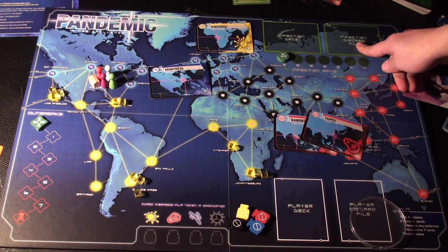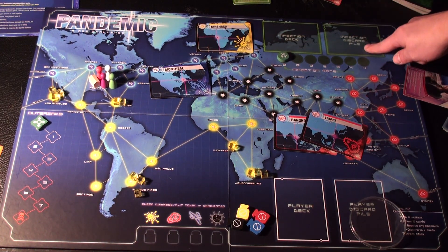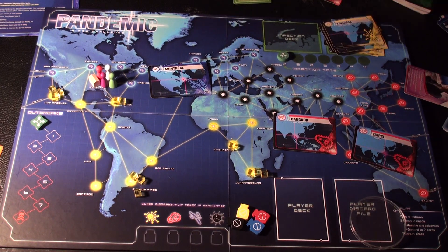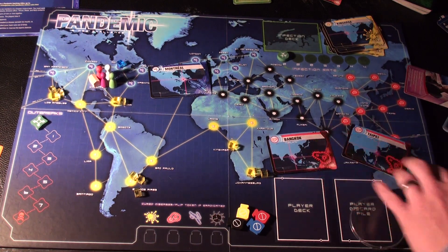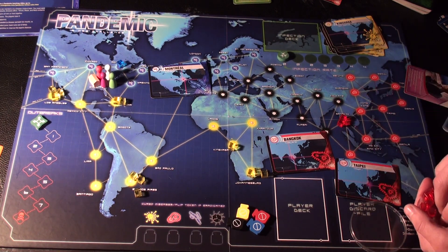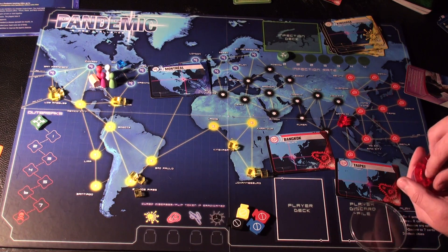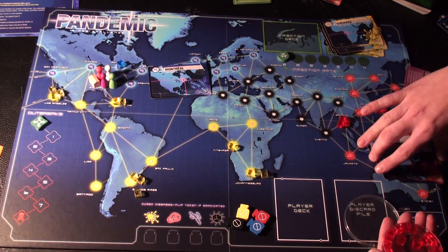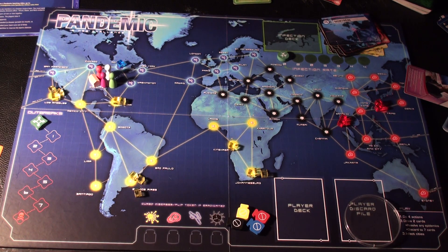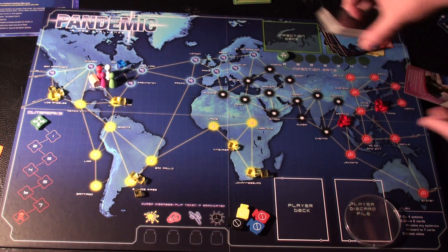I have two piles for the infection cards: the infection deck pile and the infection discard. The nine cards I just used for setup go into the infection discard pile. I take the remainder of the infection deck and place it on the infection deck pile.